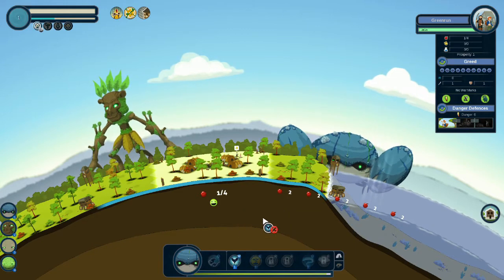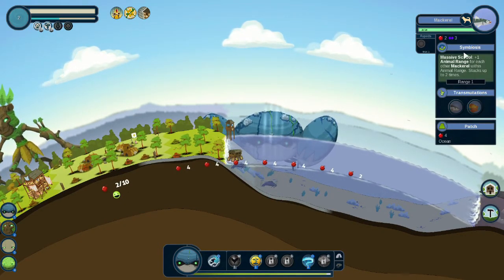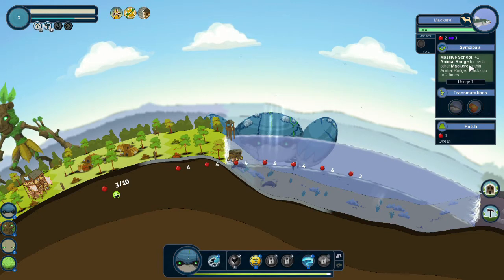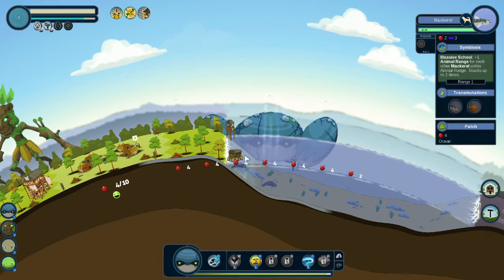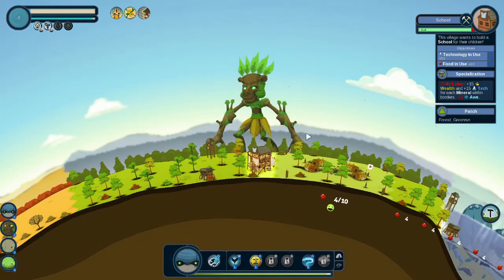We're going to use our powers again to create more mackerel. And if you'll watch, you'll see the amount of food run up. That's because each flora and fauna — each resource basically has symbiosis, which means they work in tandem with other resources. This is master school plus one animal range — each other mackerel within animal range stacks up twice. So we have two mackerel per each. These have to have four on it. And we want to increase the range. Then we started a new project.